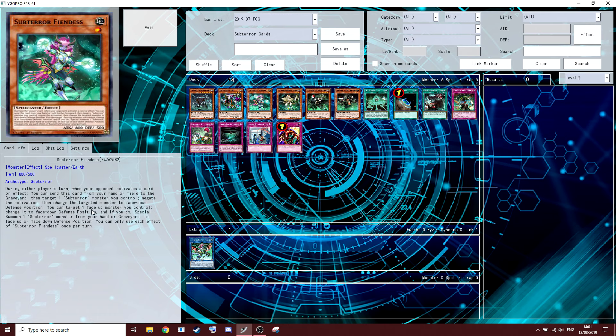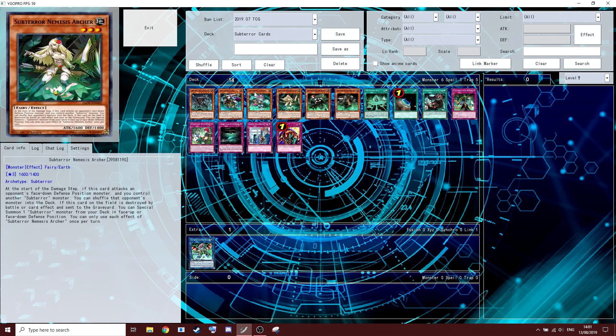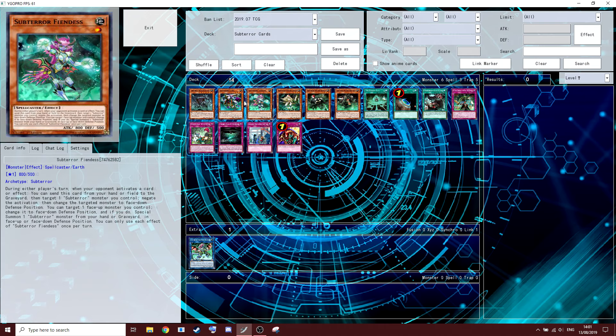This is pretty good because you can normal summon her and use it to bring back a Guru from the graveyard if you have something else on the field — like Nemesis Archer, for example. So you can bring back your Guru if it's been removed. And she can still use her negate effect while she's on the field.